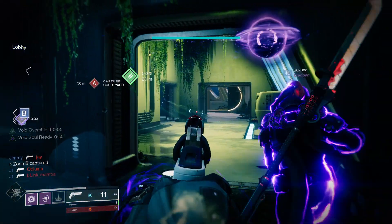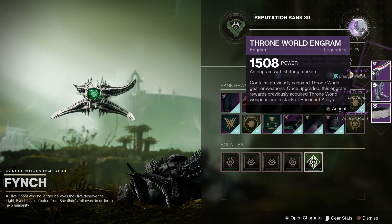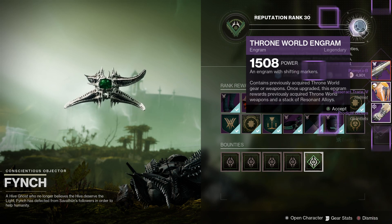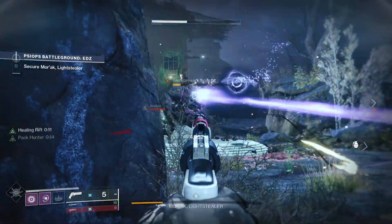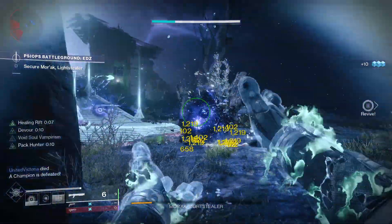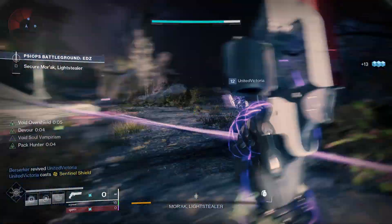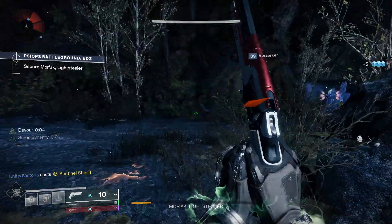To get the Cantata 57 in Destiny 2, it is a world drop weapon, meaning it can come from a bunch of activities like ranking up at Banshee-44 in the Tower, completing quests, public events, lost sectors, and ranking up at vendors around the planets and moons. I had some luck ranking up at Fynch on the Throne World — I ranked up to level 30, picked up all the rewards at once, and got a couple of Cantata 57s. Since it's in the world loot pool, it should be fairly easy to get with a little bit of luck.